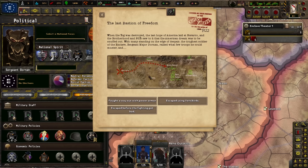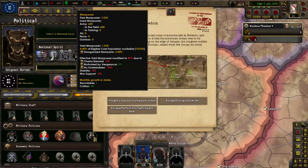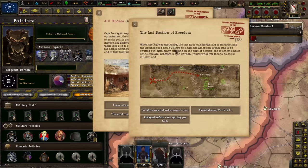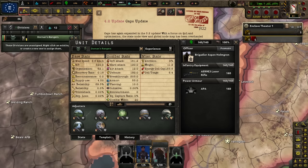The last bastion of freedom. What did we do? We escaped from Navarro to the Sierra Army Depot. We fought our way out with power armor — that would sacrifice manpower. Or we escaped using vertebrates and get 100 units of transports and gunships. Or we escaped before the fighting got bad. Manpower is pretty hard to come by, but if we get three divisions of Enclave veterans, that will vastly increase our initial military power. So I'll go with fighting our way out with power armor.